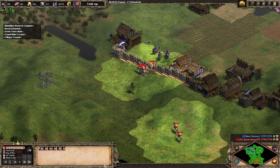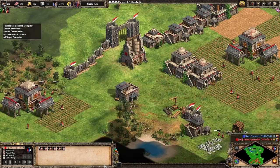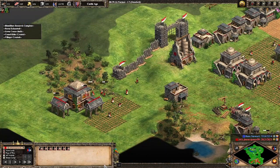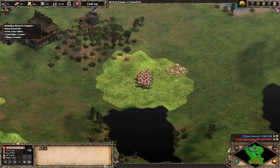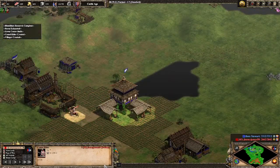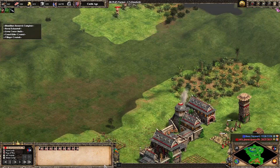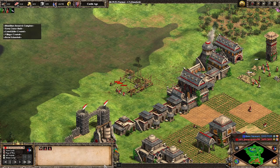Something else worth noting: in terms of civilization balance, there don't seem to be any changes at all in the April patch. If you were going to release a DLC soon that had a lot of changes, why make major updates in the April patch? Those balance updates could come bundled in the new DLC. So again, I think this is more evidence that we're going to see a DLC sooner rather than later.